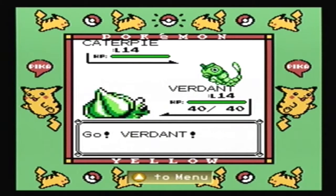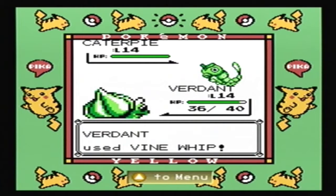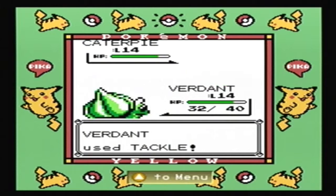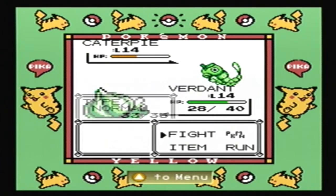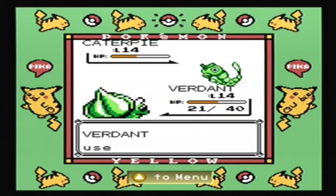Same level as a Caterpie. It's a real shame it's not a Butterfree. Grass is not good against Bug - he's faster than us, that's annoying. Noted. So Tackle will do well enough - it'll take a little bit but it'll do. We want that XP. Got a crit, thank you. We can at least take out this Caterpie.